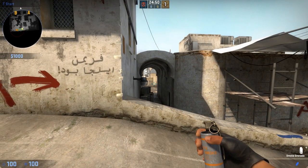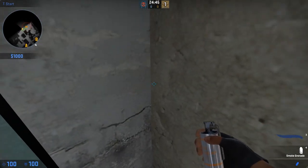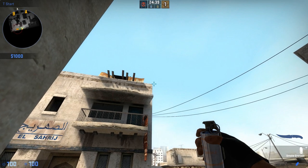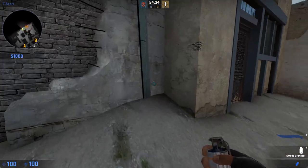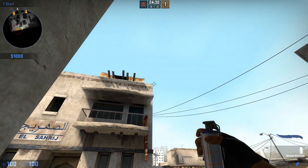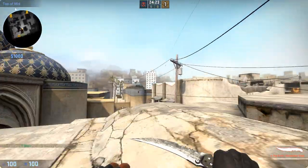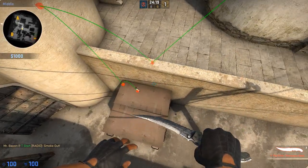In order to smoke Xbox in mid — this box right here — you need to get in this corner at T spawn and line up your crosshair with this corner on the building. Pull your crosshair off just a little bit, and you want to run with your smoke until you hit this wire, and then you want to release it. Get in this corner, pull your crosshair to here, pull it off a little bit, pull your pin, run to the wire, and throw it. This smoke is going to bounce off the skybox, bounce off that railing, and land on Xbox.